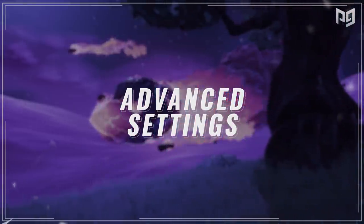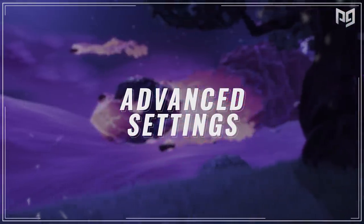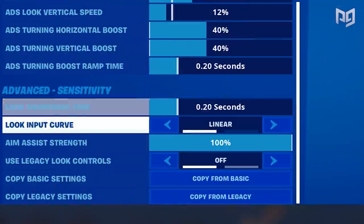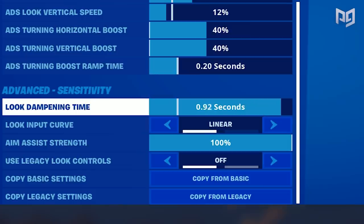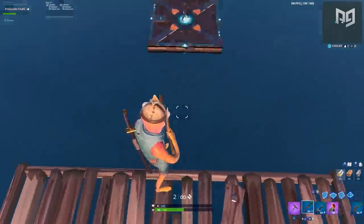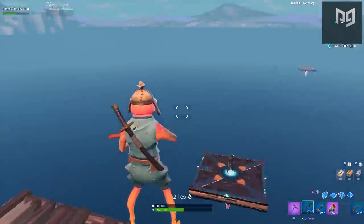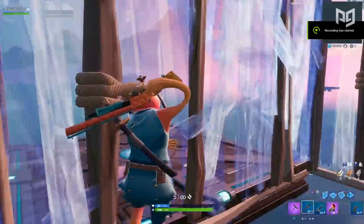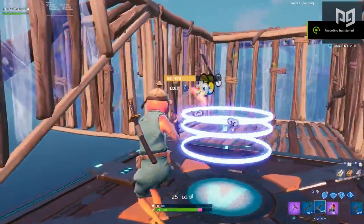Moving on to the final group — the advanced sensitivity settings. First up is 'Look Dampening Time,' which adds a delay to your aiming. This is meant for players on really high sensitivities, but in our opinion it will be useless for the settings we recommend, since adding a delay makes your sensitivity less responsive — which is crucial in fast-paced fights.